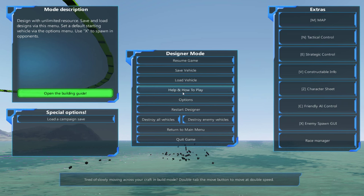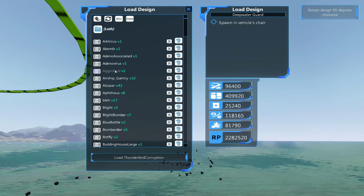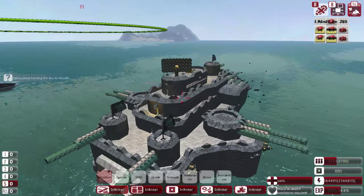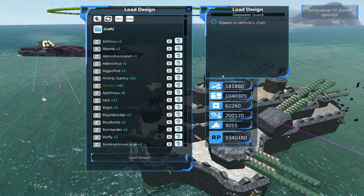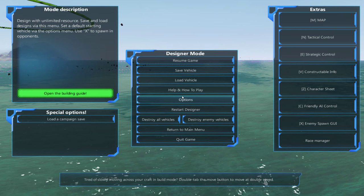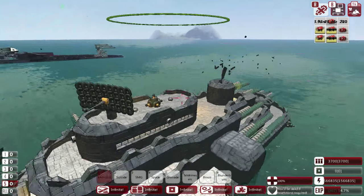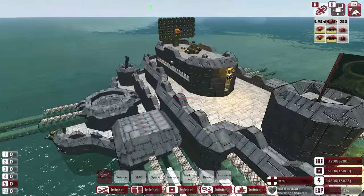Let's spawn in an Alcazar and have a quick look-see at where I would actually put the cannon, since we do have a stolen one still currently in the actual campaign. The top section there seems quite — well, probably big enough, honestly. And I know for a fact that the innards here are actually hollow, other than the turret itself which we aren't going to be using.